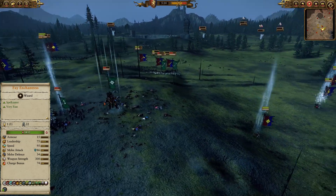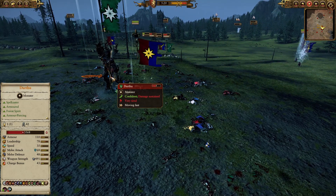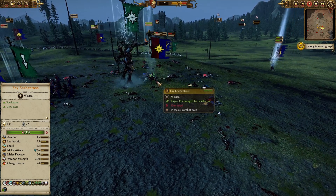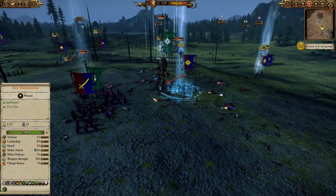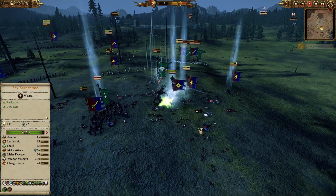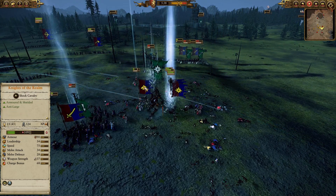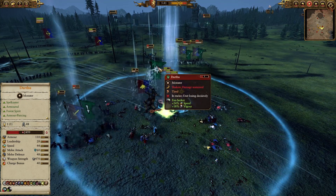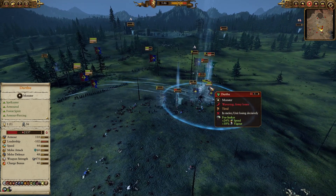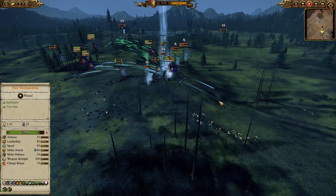Feynchantress is going to charge Durthu again, and with her magical damage resistance she's not going to take a lot of damage — that's really great. The paladins are coming in, the men-at-arms are fighting the branchwraith which is good, she can't help anymore, and now the knights of the realm are joining the battle going after Durthu. The archers are also supporting, and the balance of power is going in my favor — my opponent's army breaks.